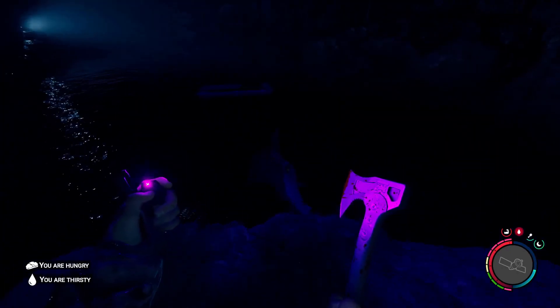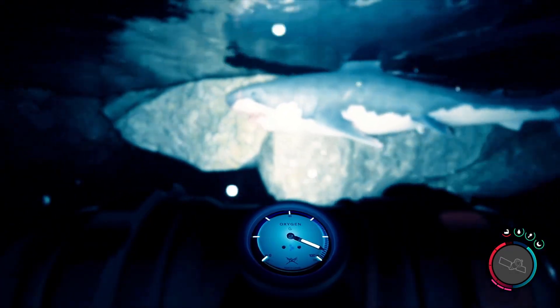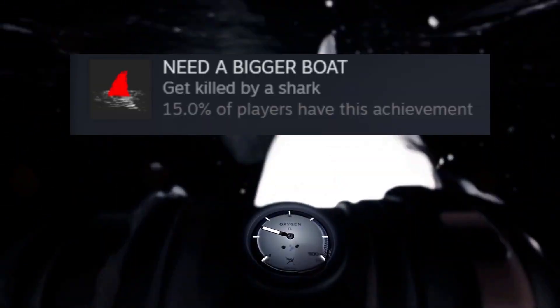You can kill them with four stone arrows. They'll only bite if you're really close to them, so it's easy to dodge, and they can miss as well if you're just below them. If you actually get killed by one, you'll get an achievement. But yeah, that's pretty much all there is for sharks.